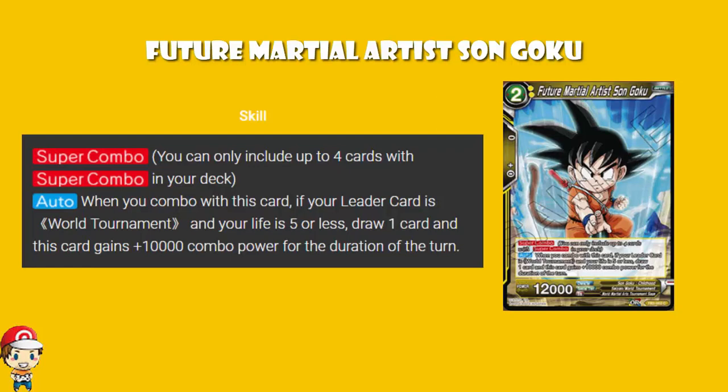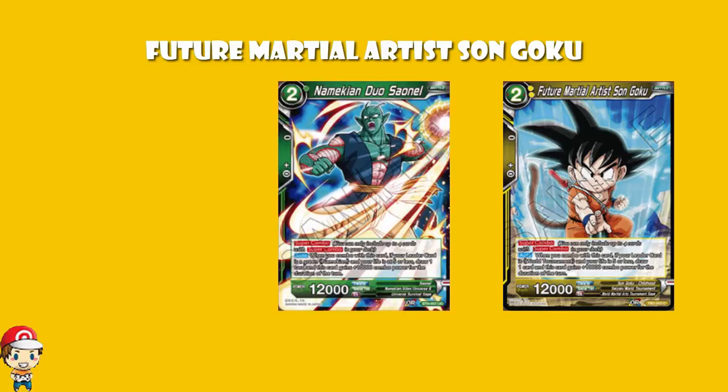You get super combos for all of them, but it's Future Martial Artist Son Goku — it is a super combo. It's one of the ones where if your life is five or less, you draw a card and you get the 10,000 combo. We have had a few, like Namekian Duo Sonal. Not 100% sure on the pronunciation, but it's still quite nice to have that.